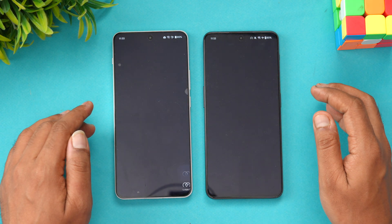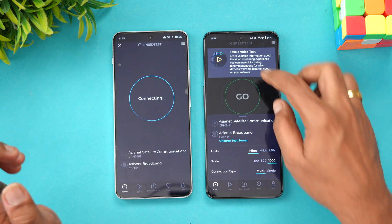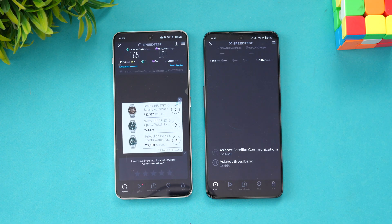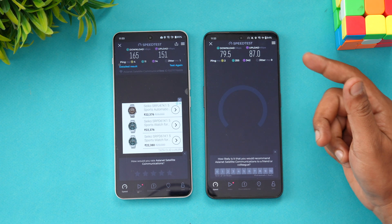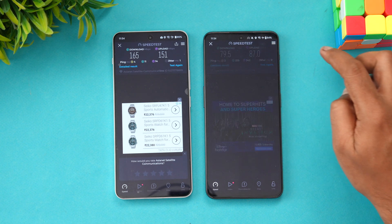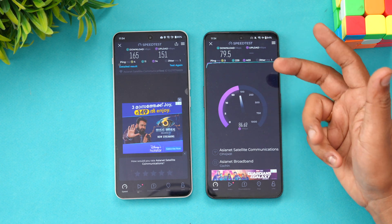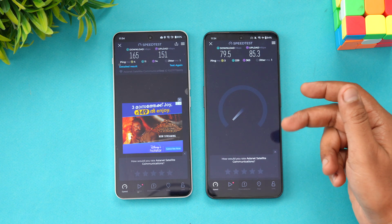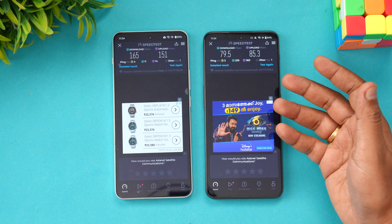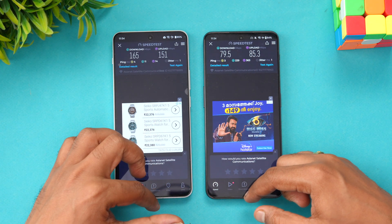Next let's check network speed. Both devices are connected to the same server. Starting with Nord 4. We're not sure why the speeds are very low here — trying again. The Nord 3 is showing almost half the speed of the Nord 4 on the same Wi-Fi network. We're not sure about the reason for this difference.